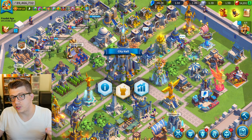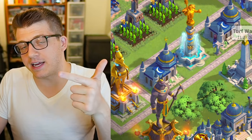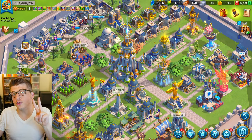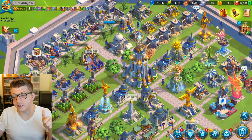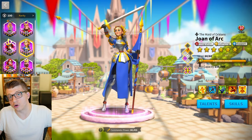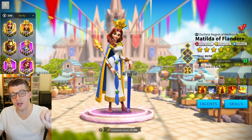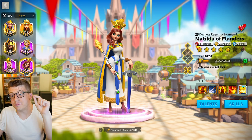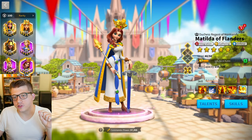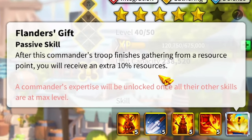There are two bottlenecks when trying to rush city hall, especially for free-to-play players. The first is resources — primarily stone. The second is speed-ups, as later-stage upgrades take a lot of time. There are two ways to solve the resource problem. The first is through gathering resources out in the world, and it's for this reason that gathering commanders should be your number one priority at the beginning of the game — specifically Matilda of Flanders and Constance.